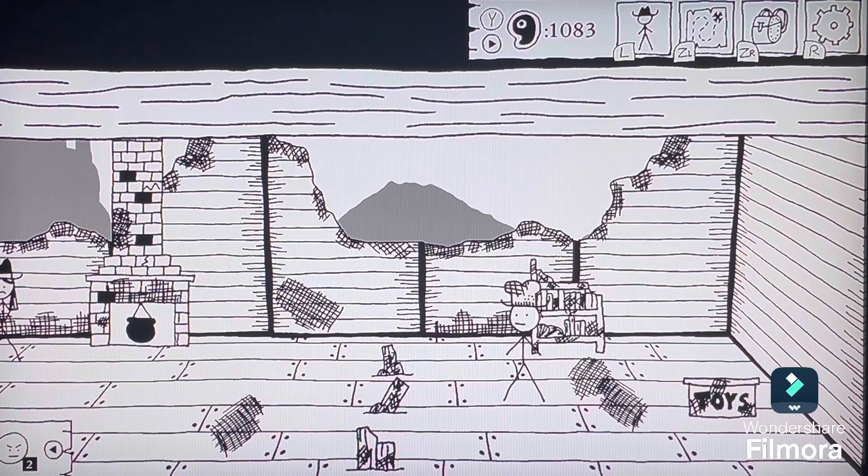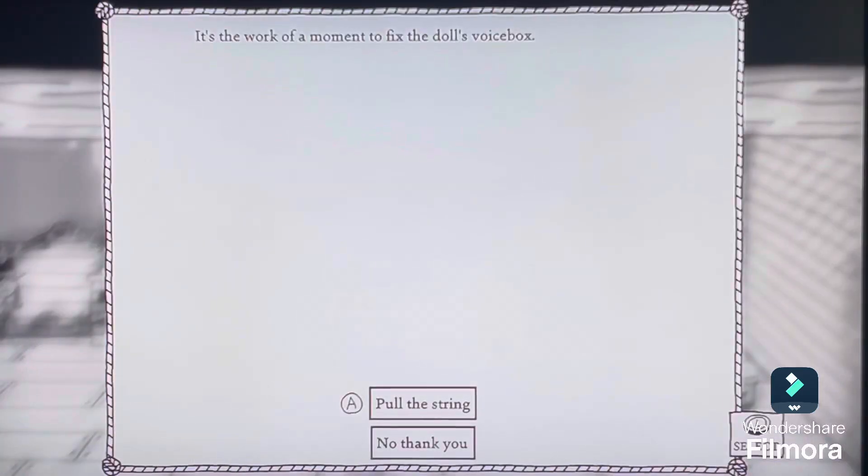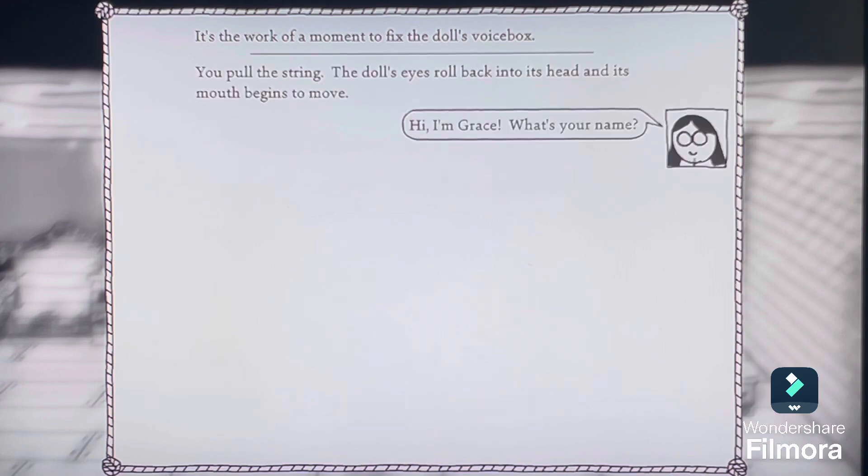Oh no. That wouldn't happen to be... The toy box contains a single object — a creepy burnt porcelain doll. It's the work of a moment to fix the doll's voice box. Pull the string, I guess.